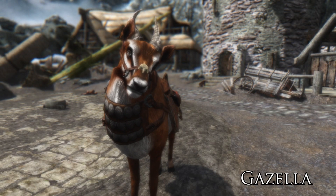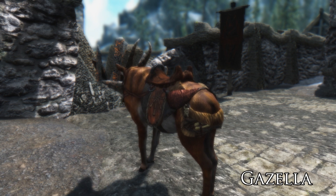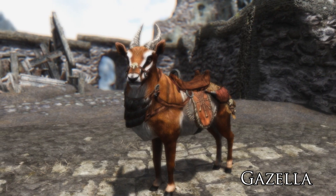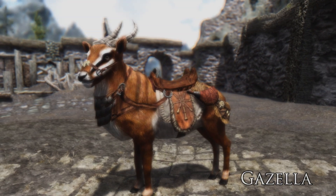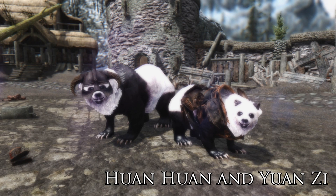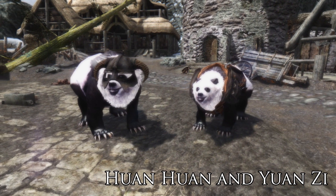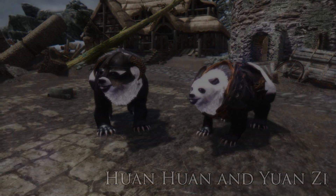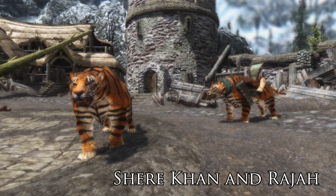Up until now we've been seeing the mounts from version 1.0, and now we're going to see the mounts from version 1.1. There have been quite a few added — deer is what you're seeing now, and then we move on to pandas. Two cool pandas — they remind me of the pandas from Edinburgh Zoo. I like the Dovahkiin helmet that the one male panda is wearing, and again these guys are all unique in their appearance.